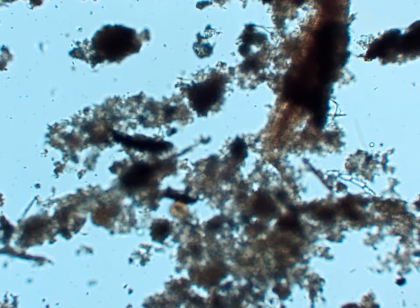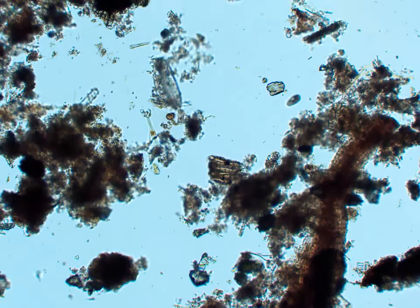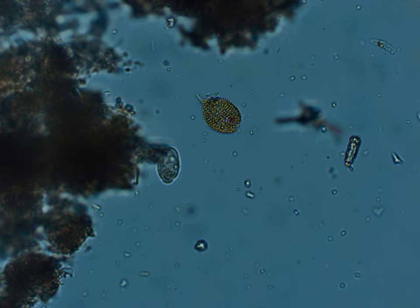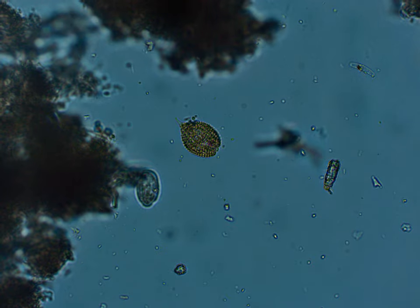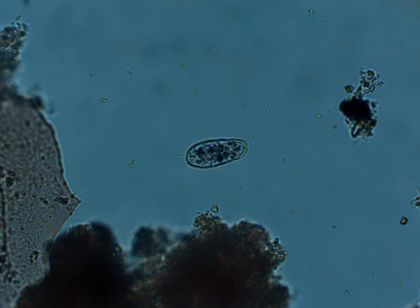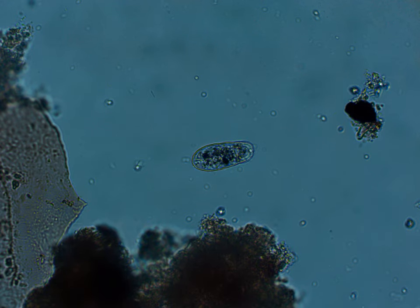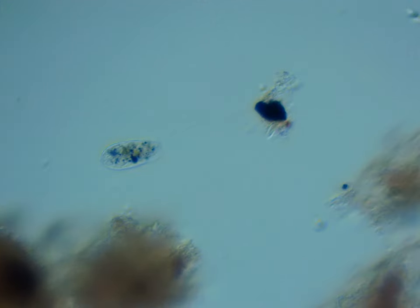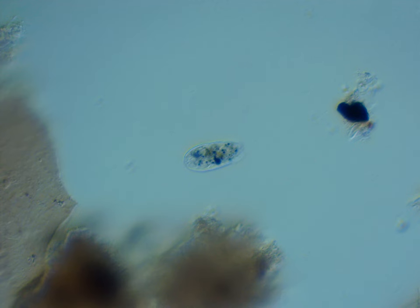Here is another paramecium, and more paramecia. This slide was very numerous with paramecia, but here you can see two phacuses — I think they're from Phacus longicauda — and an organism next to it which I think is from hypotrichia. Here's another organism. I think it might be a nasolid. There are a bunch of different spots of pigmentation inside it, and here it is in oblique illumination.